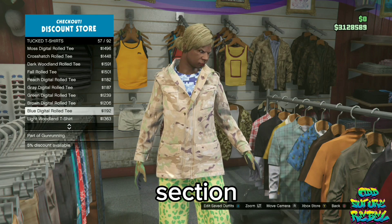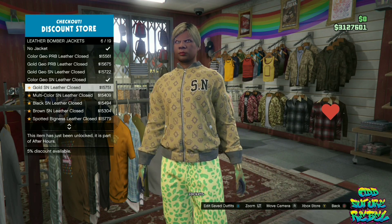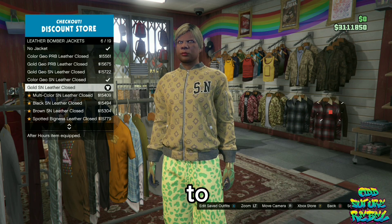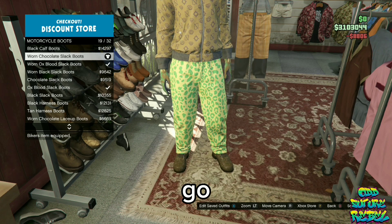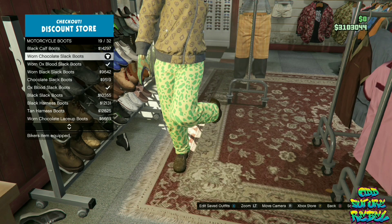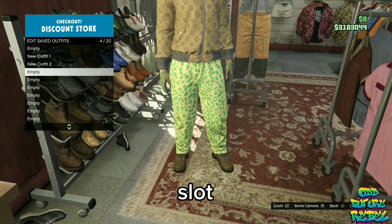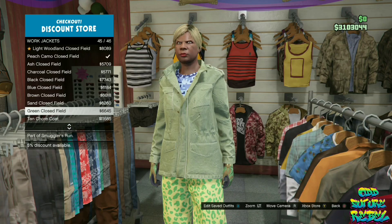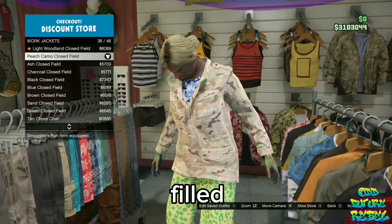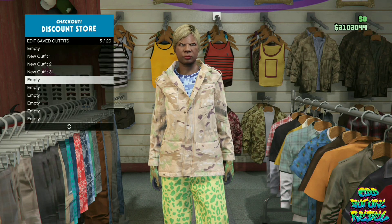Go over to the top section, go over to the leather bomber jackets, and purchase the gold SN leather clothes. Then go over to the shoe section, go over to the worn chocolate slack boots, and buy these on the motocross boots section. Save this as an outfit on slot number 4. Then go over to the top section, go over to the work jackets, and purchase the peach camo clothes filled. Save this current outfit on slot number 5.